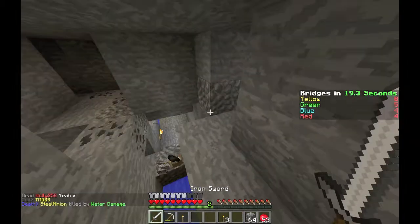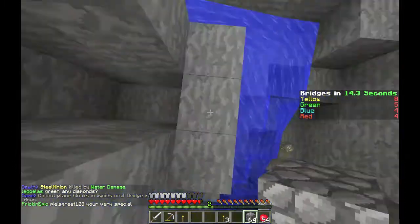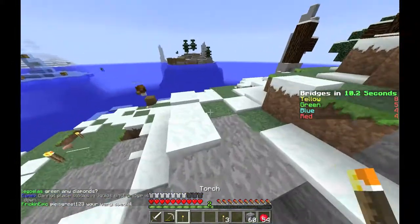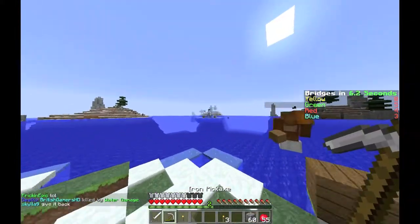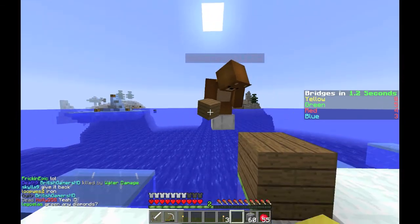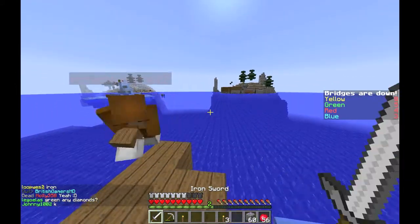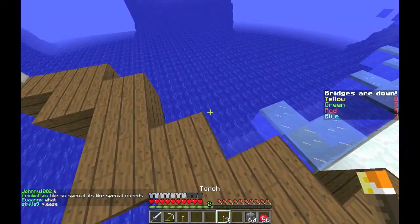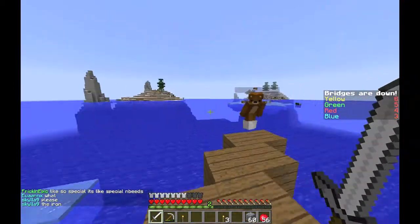Bridges drop in 19 seconds! Armor will protect you more from water damage. There is a center area with tons of extra stuff we should get to. This guy's heading for it — good job! I'll follow him. Hopefully there are no archers — they could easily shoot us down crossing the bridge.